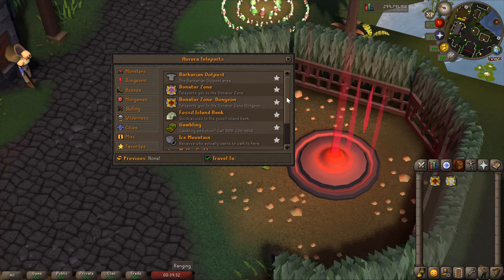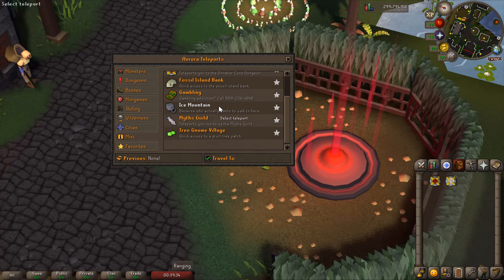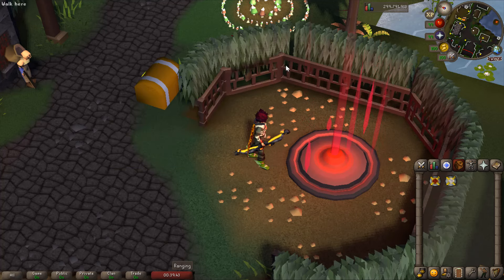There are miscellaneous teleports too - Carbonite Outpost, Tornado Zone, Fossil Island Bank, and gambling of course. You guys can see how packed this server is.